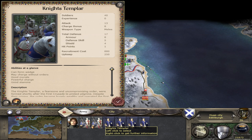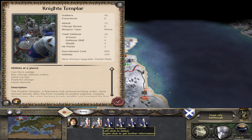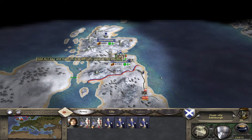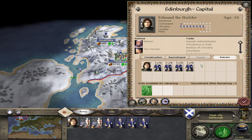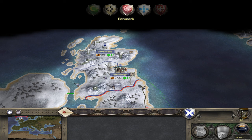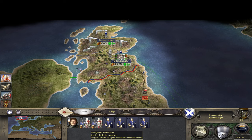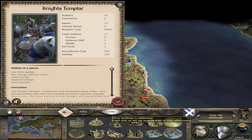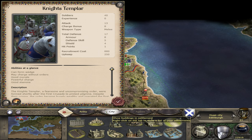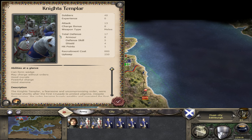The other unit is the Knights Templar with partial plate. Comparing the two, the only difference is that the trained unit gets a plus 1 to defence. I can demonstrate this by retraining the Knights Templar at Edinburgh and passing a turn. Now the Knights Templar are trained and we can see it just has the bronze shield — defence has only increased by one. So even though I've got the Armour Factory which allows Advanced Plate, the Templars can only get to partial plate, giving just one armour upgrade and a plus 1 to total defence.